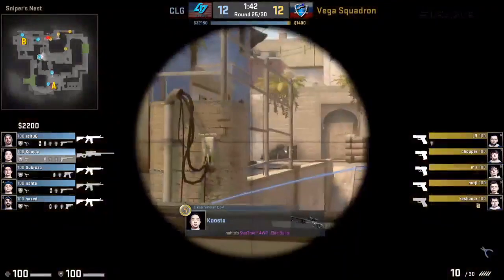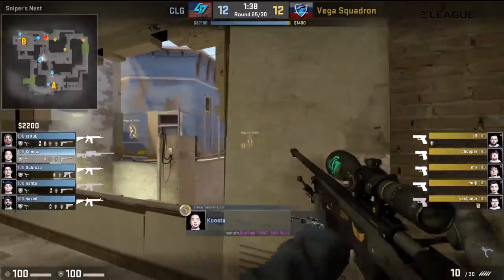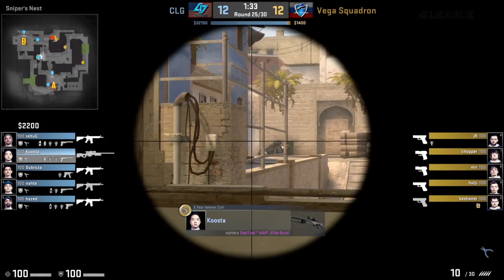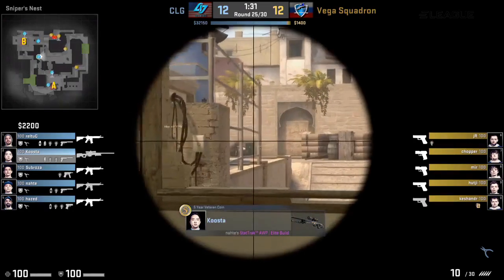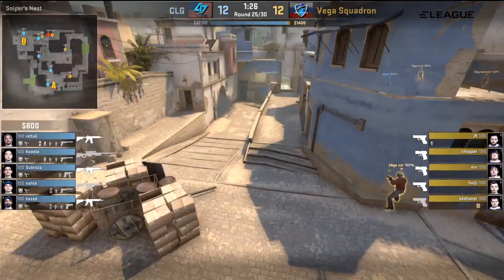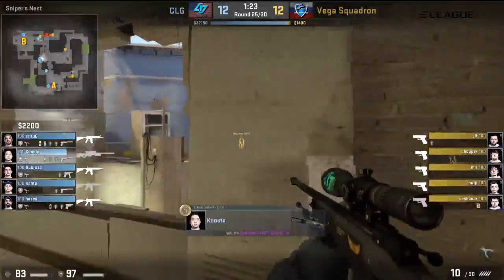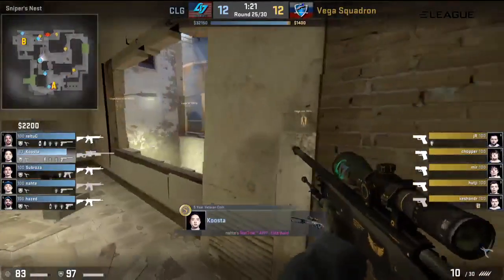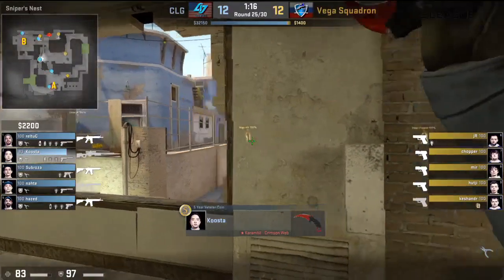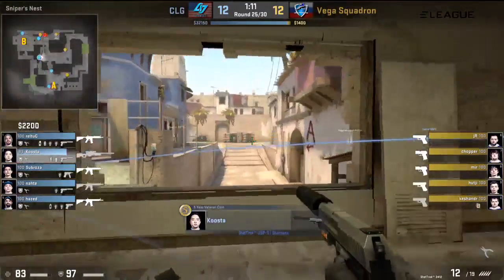Vega Squadron on the eco once more — one flashbang onto JR. Again I think it's a play to plant the bomb. But Mir's top mid, Chopper's making his way towards A — so this won't be a fast round from Vega. Because of the guardian of middle, so far middle is not to be tested. Mir looking to go for it though — actually gets a tag in. But the rest of his teammates are mostly moving with the bomb towards the B apartments. It's unclear whether they want to go through underpass or onto the B bombsite — but whichever route they choose, it is laden with terrors in the form of Cutler, Fire, and Subroza.